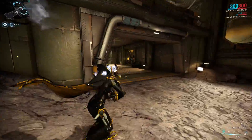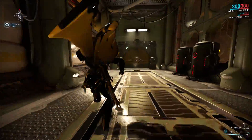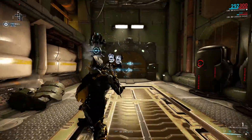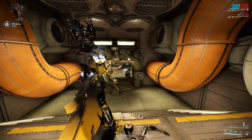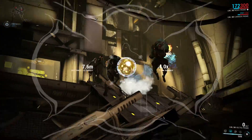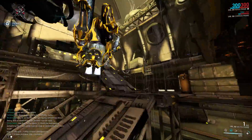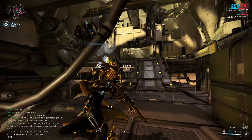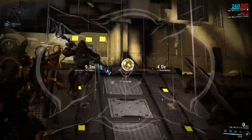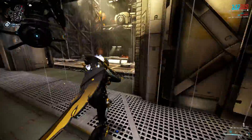Nova's second ability is called Antimatter Drop, where Nova creates a volatile orb of antimatter which you can steer a little bit with the aiming reticle. This orb will fly forward and absorb all damage you, your allies, and enemies do to it. If the orb comes into contact with a solid object, it will detonate, dealing 200 base damage plus 400% of all the damage absorbed by it as radiation damage in a 15 meter radius. The more damage the antimatter drop has absorbed, the faster it will move, and one antimatter drop can absorb up to 50,000 damage. Multiply that by 400% and you have the most damaging ability in Warframe.